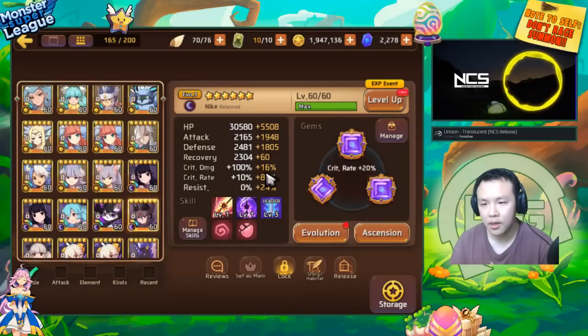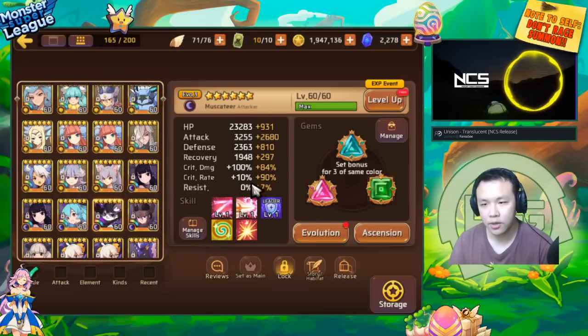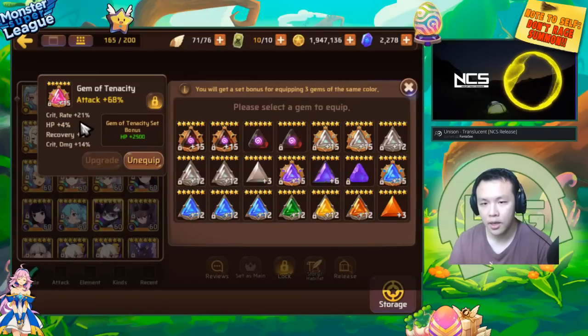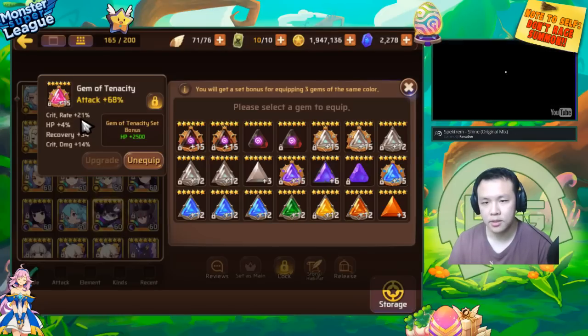I wanted to show that so you can get a good idea of how much crit you actually need to push to 100% crit. I also have this dark Tito who has two crit rate substat gems that basically add up to 100%. As you can see, this is two rolls — 14.5%, which is 5% off the max roll for two rolls into crit. And this is a three-roll into crit — for 21%, it's basically three rolls of seven. The max crit for a three-roll gem is 22.5%.